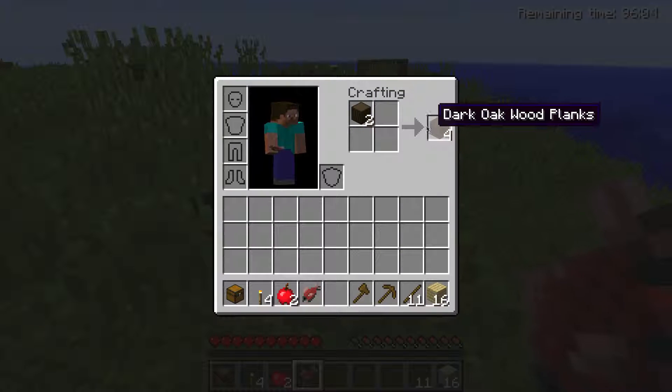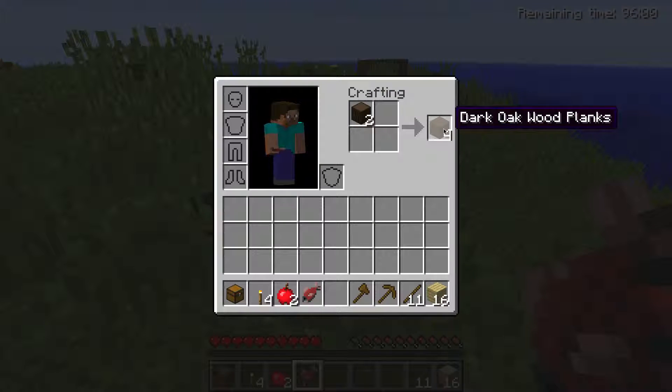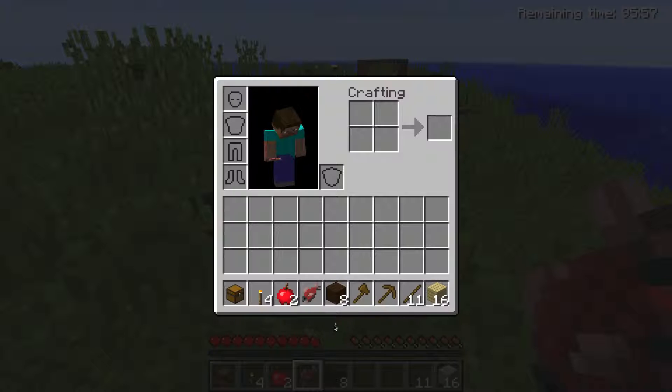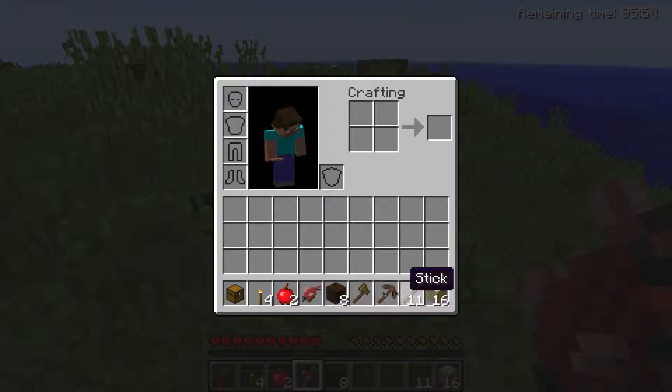Should I do any other crafting stuff? You can do that with the dark oak wood too — try the same thing, shift and left click. Oh, there we go, you did it. Okay, now you need to build stuff with those later, because you need to make a crafting table.